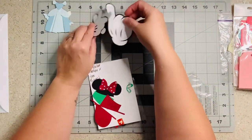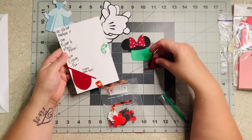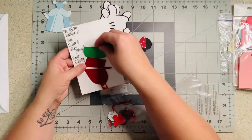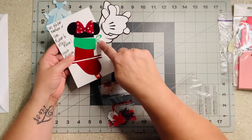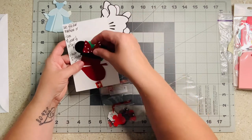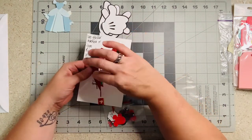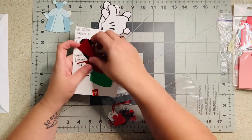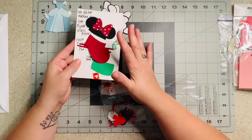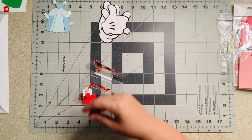This one says 'use sticker machine or tape runner to attach the pieces, have Disney fun, name goes here' — it's a stocking! Look at that. Here's the little bow that goes on the side — it's a mini stocking and you put your name on it, that is so cute. This would definitely go in Christmas. Very cute, very very cute — that's fun! I probably should eat some breakfast, I'm shaking like crazy.